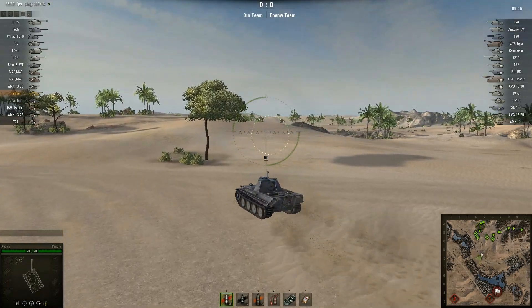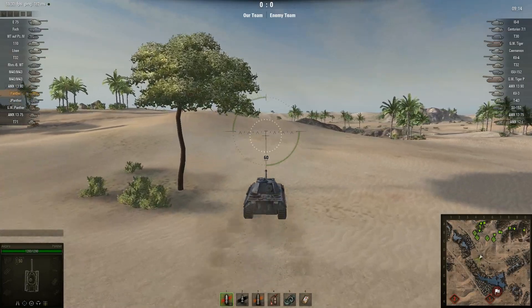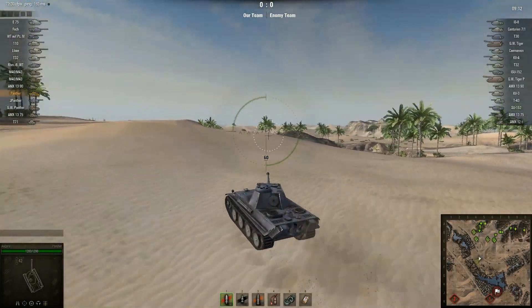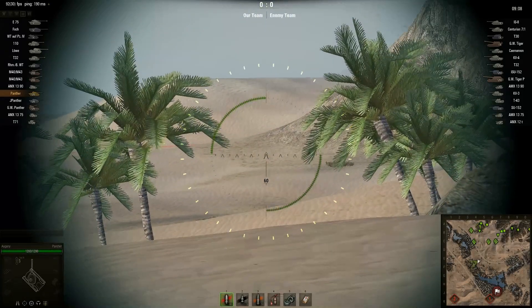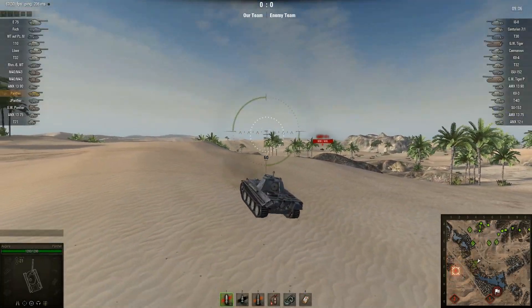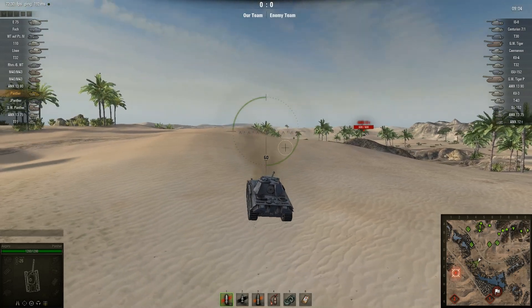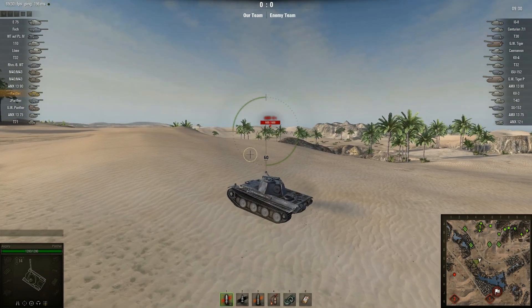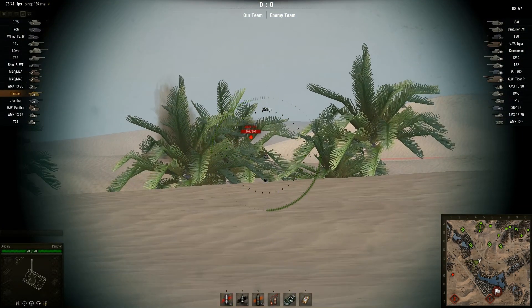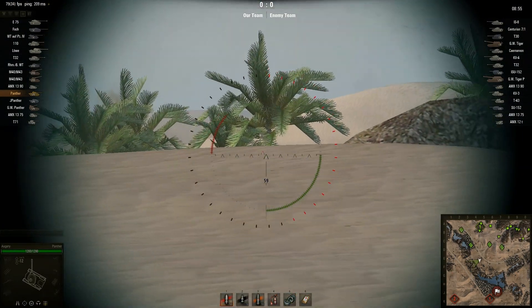You can see it's Sand River and it's an assault map and we are the assaulting team. I kind of push up onto the central ridge figuring that's going to be a good sniping position. I spot a light tank but no one else there yet, so I just relocate and see if I can get a shot off. I do but it misses completely.